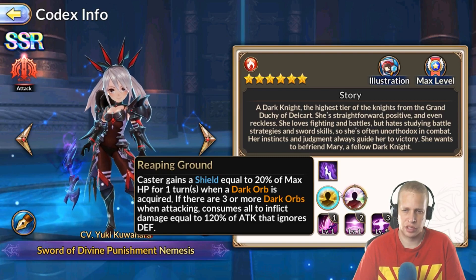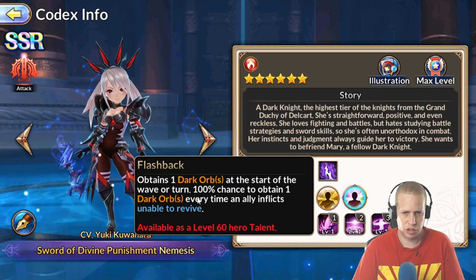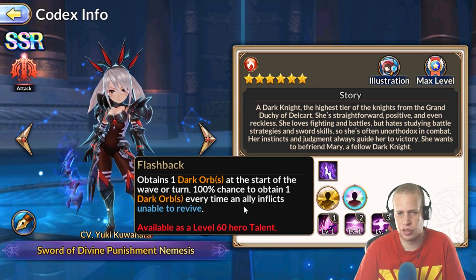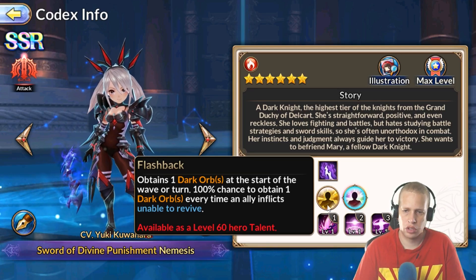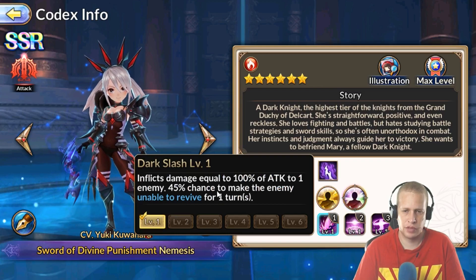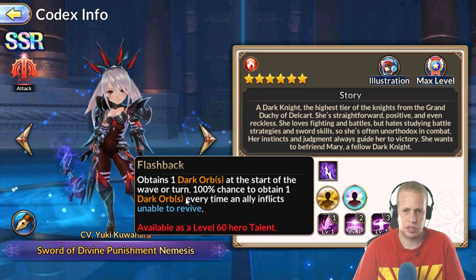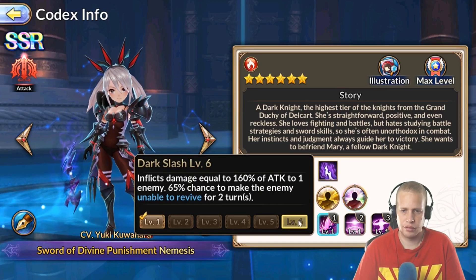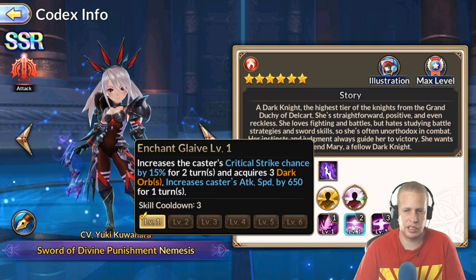At the 60 passive, she obtains one dark orb at the start of the turn or wave, and has a 100% chance to obtain one dark orb every time an ally inflicts Unable to Revive — so running her with someone like Mary Morgan will work out really well. Each time she gets a dark orb she's also getting that mitigation shield. On her skill one, whenever Unable to Revive is applied she automatically gets an orb, and eventually the Unable to Revive duration goes up to two turns. I like that.